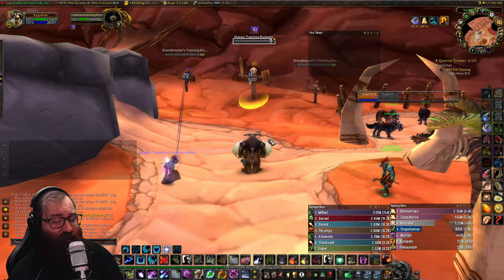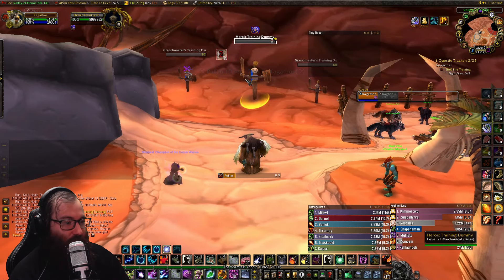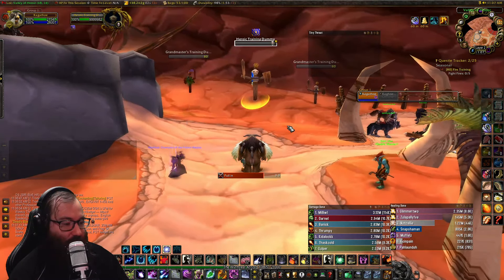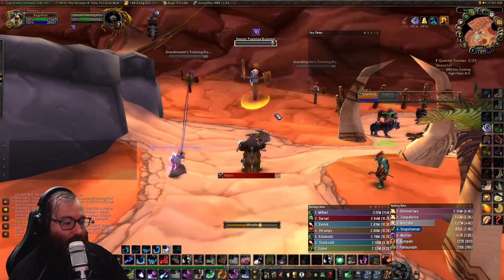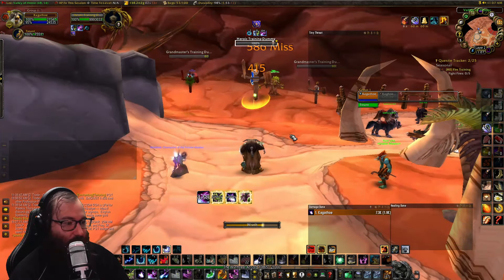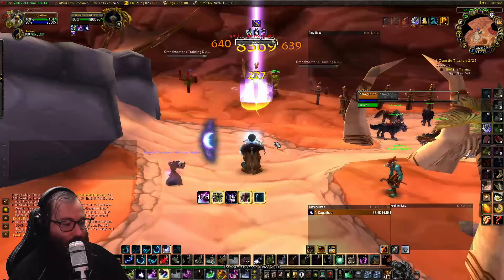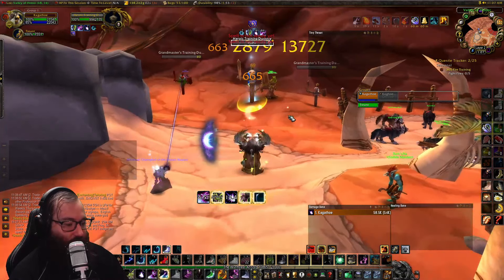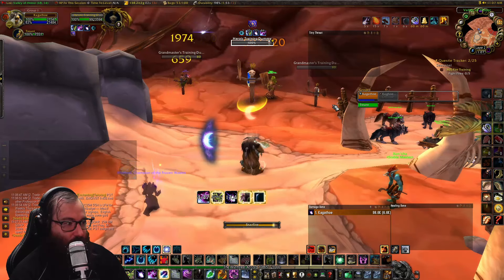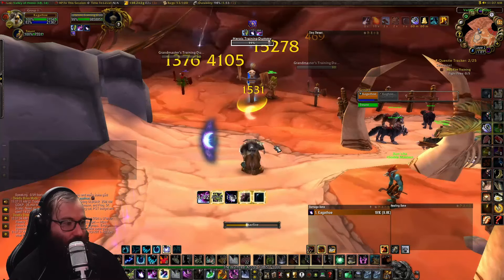Next we're going to show you a pre-pull and the rotation. We get a DBM timer going — in a perfect world you're pre-casting Wrath with a Potion of Speed to try to get your Eclipse. Then you immediately want to do your Tranquility because Lust is popped early and they benefit from that. Then you just cast Wrath until you proc your Lunar, then you Moonfire, then you Starfire, and pop all your cooldowns when you're in your first Lunar Eclipse.